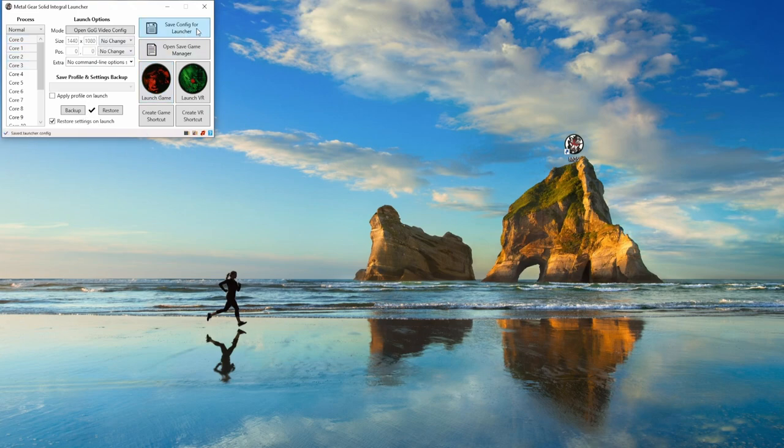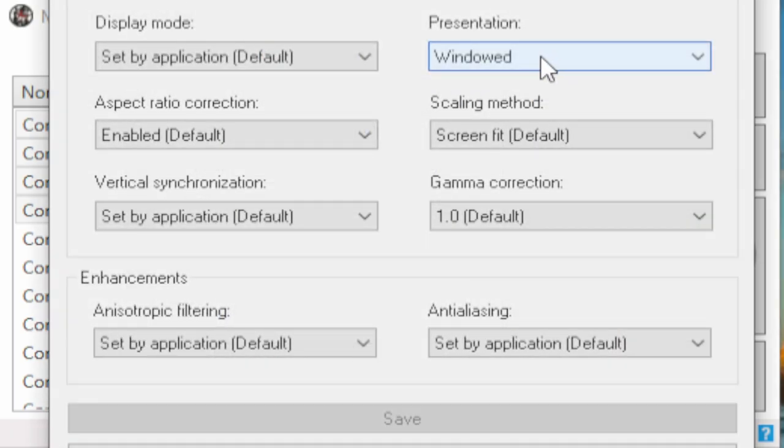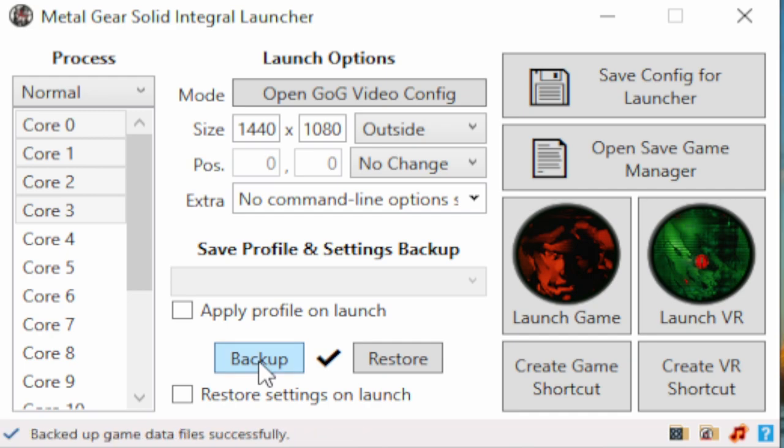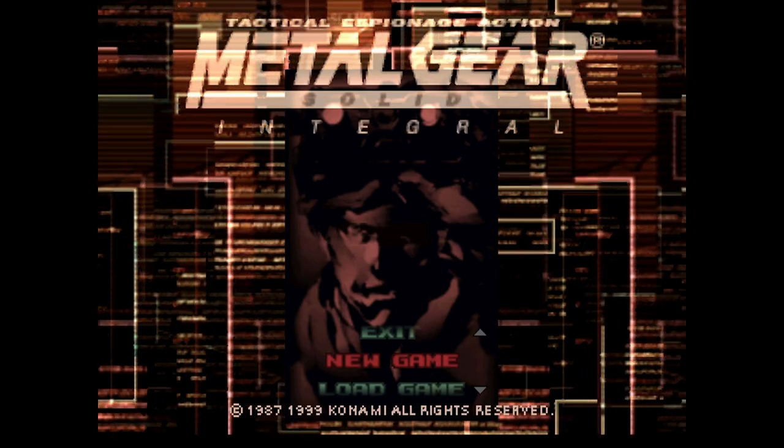Before you click launch, just click 'save config for launcher' once. That will make sure that all your CPU selections and settings will also be loaded next time you open the launcher. One slight correction: if you launch it the first time, do not set the check mark for 'restore settings'. You first want to launch the game, go into GPU settings and change to software mode, then close it. After closing, set all the settings here including the graphics settings which is just windowed, then click backup. Now all your settings have been set, and you can check 'restore settings on launch'. As you can see the game loads into full screen by default - just hit enter or escape and let's look at the settings.